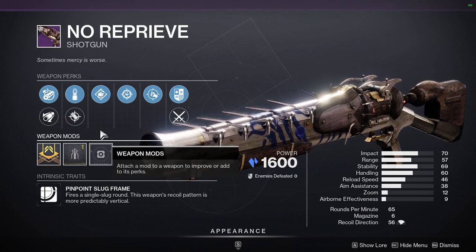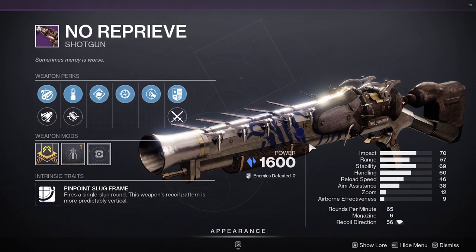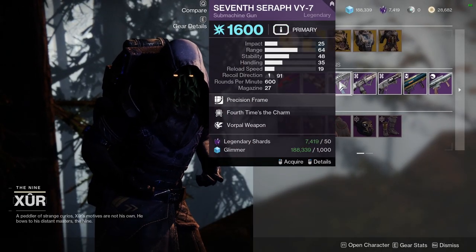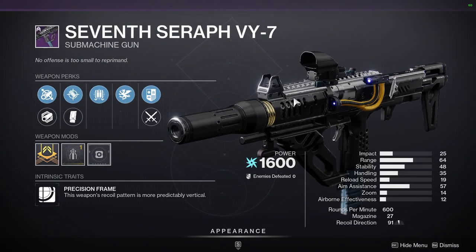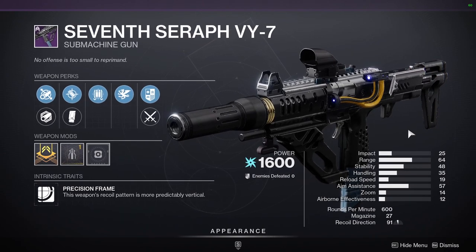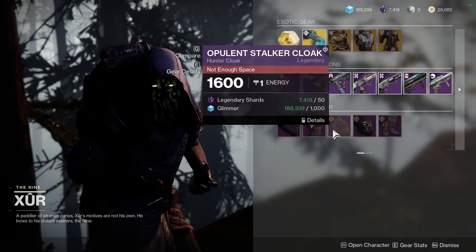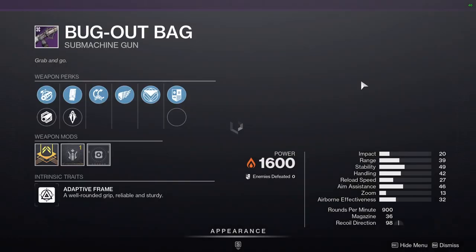You want at least range or handling because stability you really don't need a stability masterwork for a shotgun. This one has Fourth Times a Charm and Vorpal — that sounds good in theory, but if this was a lightweight frame I'd probably say yes, just because lightweights usually get up to 40 rounds in the magazine, and 40 rounds for Fourth Times would have been fun. But on a precision frame, I'm going to say no.